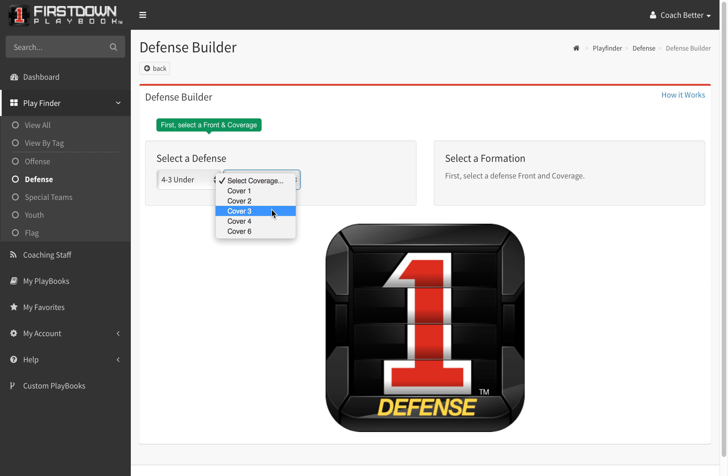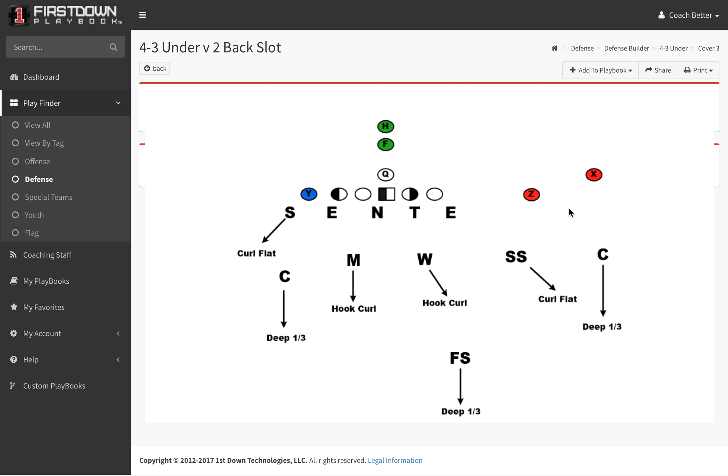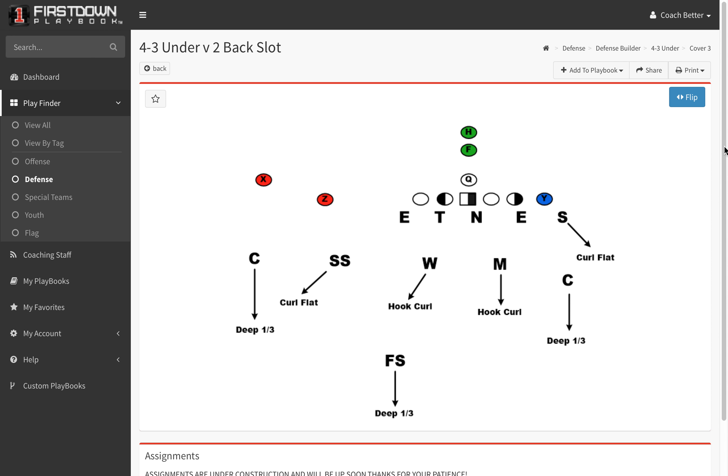Whether it be two backs, wings, bunch, or whatever — when you do that, you're going to be looking at a diagram that has the defense fitted up against that formation with the coaching points all included, trade adjustments and motion adjustments. We'll talk about that later.